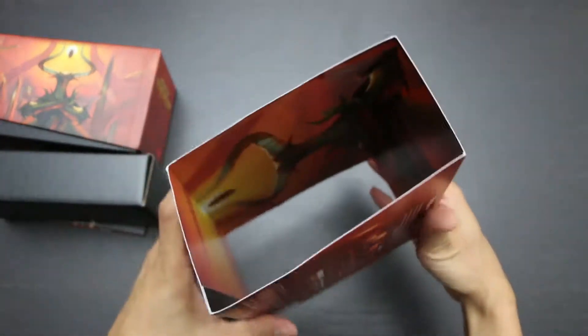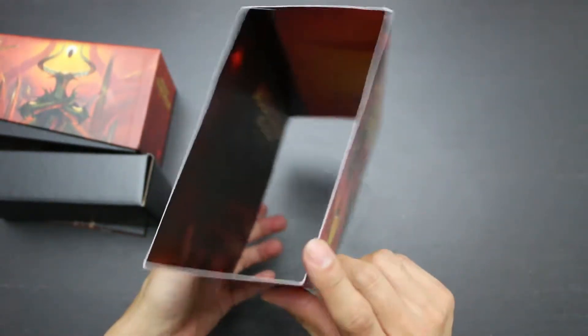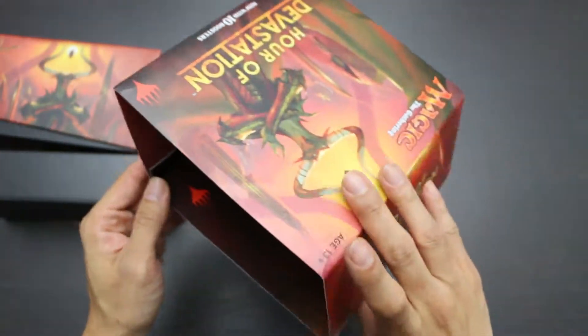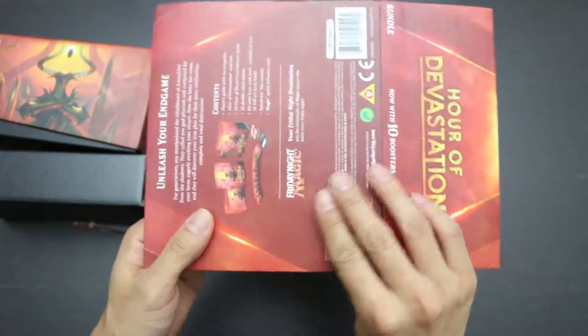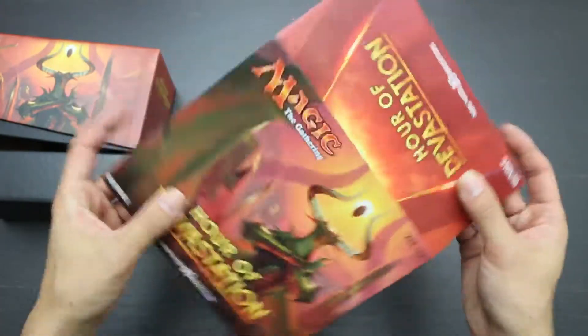As before, you can take a look inside to see that there is some kind of Magic the Gathering poster on the inside. This time, it looks like it features Nicol Bolas in a vertical form. I'm glad that there's not so much wasted product, so the slip case is actually useful for some people.